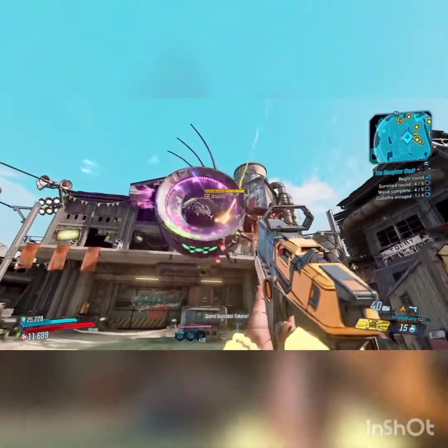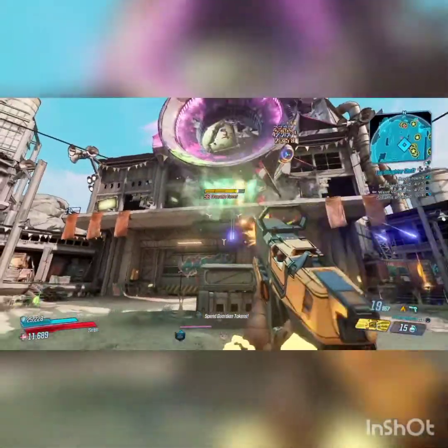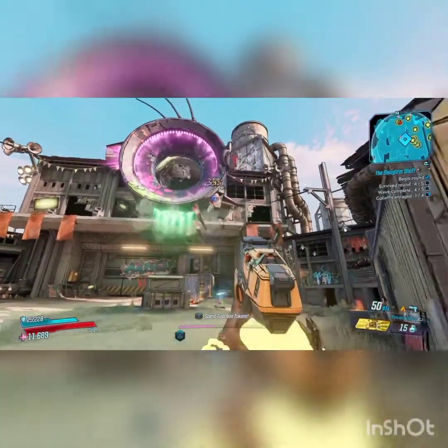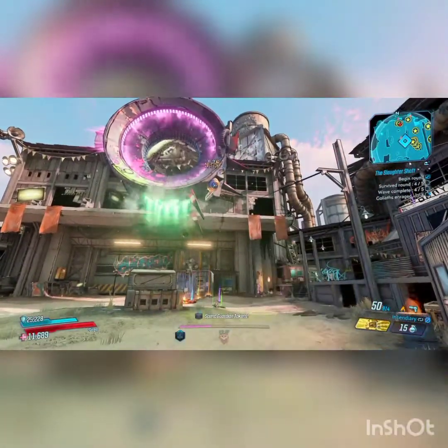In Borderlands 3, when you are facing a turret, always aim for the turret itself — it always helps if you have the right weapon.